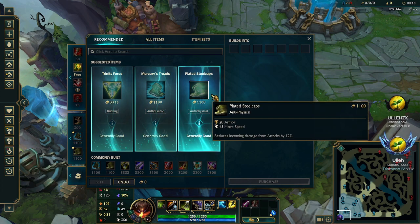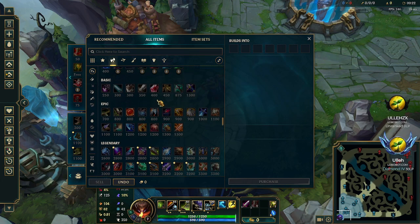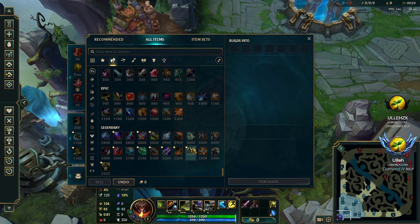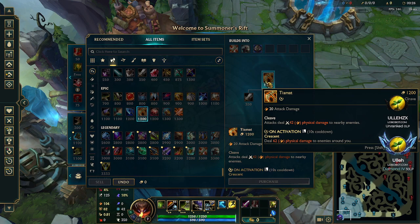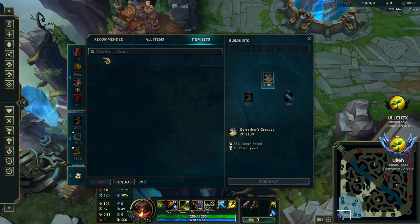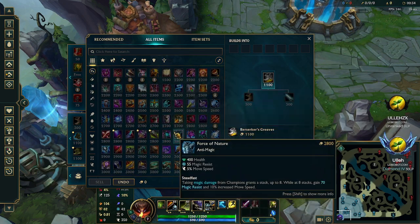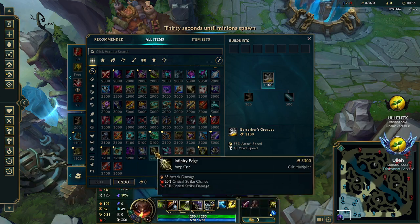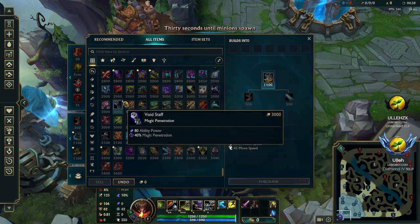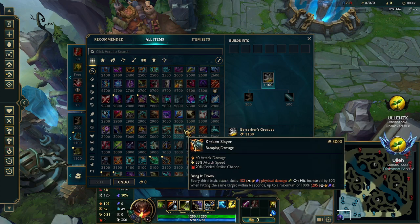The health portion looks kind of bad, but I will accept the sacrifice for everything else looking beautiful. So now you have the old item icons. Look at here — look how beautiful this is. Look at Berserk Greaves, look at this. Everything is the old item icons. Pure beauty, it's so beautiful.